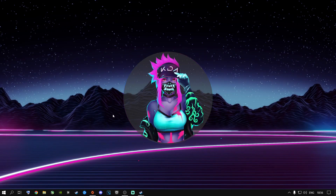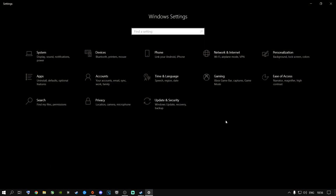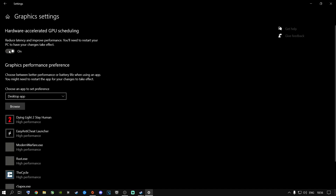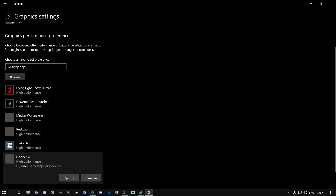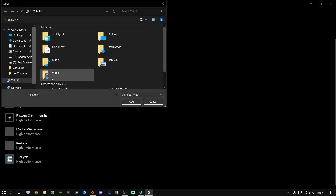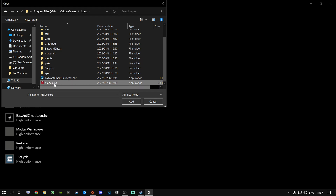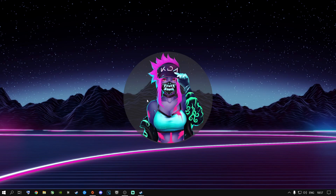There's another really good setting if you have a dedicated graphics card. Go to 'Graphics Settings' and switch on hardware-accelerated GPU scheduling if you have that option. Then click Browse to add Apex Legends — navigate to your Apex Legends install folder, scroll down to 'r5apex.exe', and double-click it. Once added, go to Options, select 'High Performance', click Save, and close out.